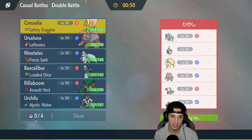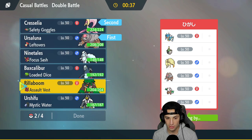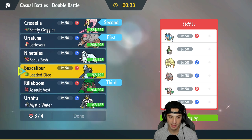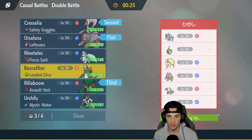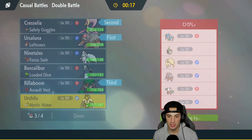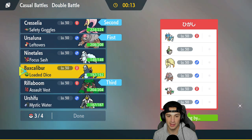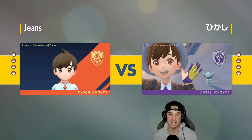I kind of want to go Ursaluna and Cresselia as my lead. Let me check Ursaluna's speed - yeah, 51, so it's definitely slow. We're going to go Cresselia, set up Trick Room and get cooking from there. I'll bring Rillaboom in the back end. For the last slot, I'm probably going to bring Baxcalibur - I like Baxcalibur here. It's going to be super effective onto Noivern, onto Sinistea, and we have the Ice moves to be super effective onto the Ground type Ursaluna.